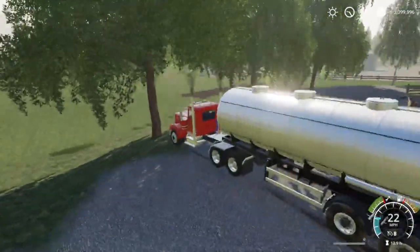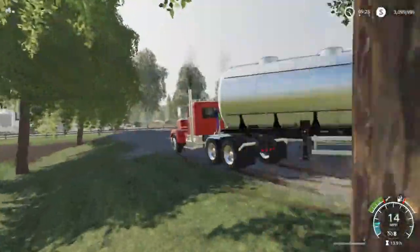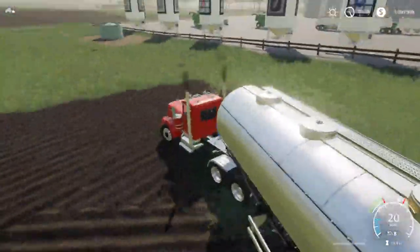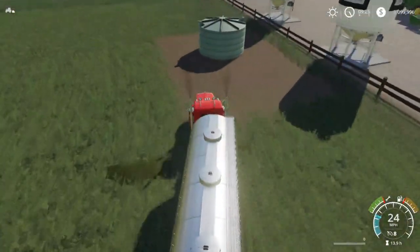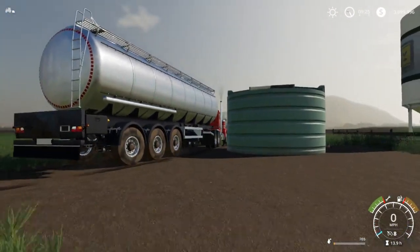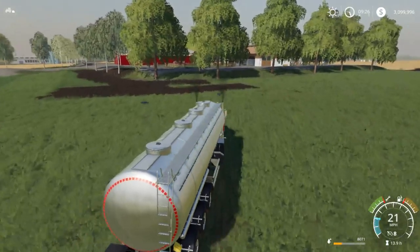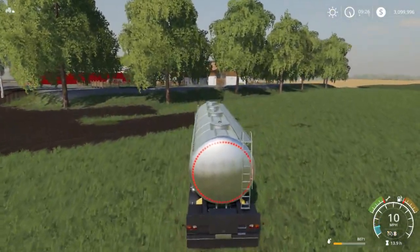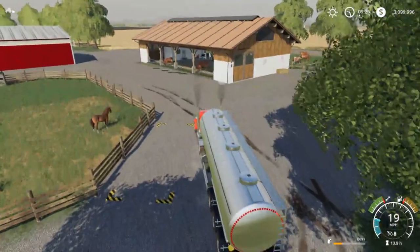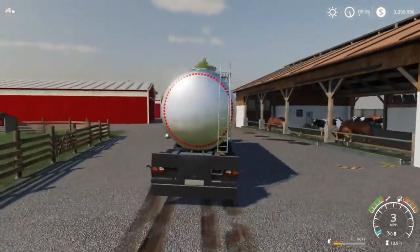I'll probably drive down and around because this is a true semi. As long as you got speed you can make it. We're going to get this filled up — I'm thinking around 8,000. I want to end up empty so that we have some milk to sell. I think we might sell some today or we might wait for a full load. I don't know how much this holds but I know it holds a lot. We only have 8,000 milk so basically this is all we'd be taking into town.